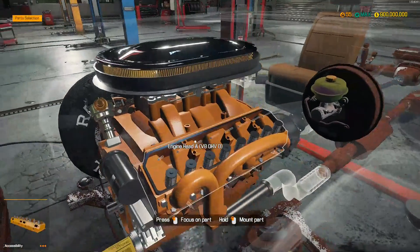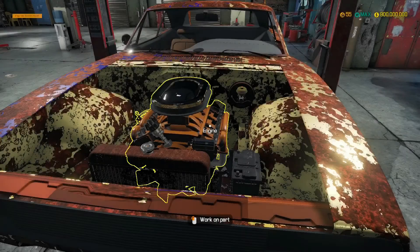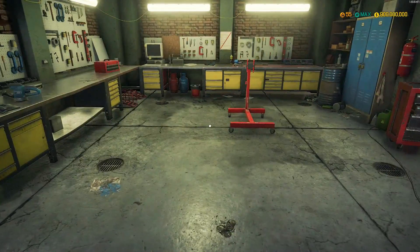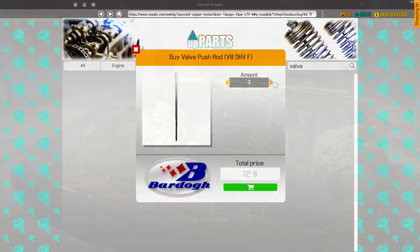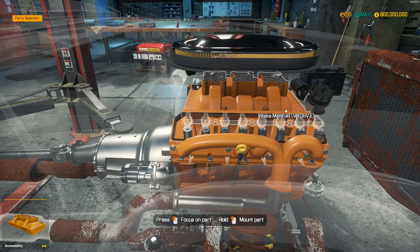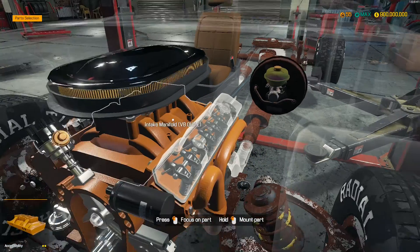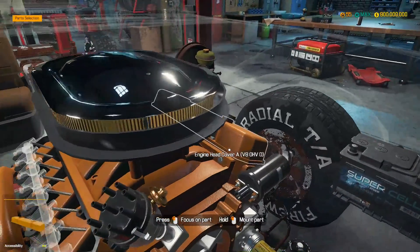This is gonna be a pretty boring process. And I ordered the wrong ones. It turns out there's two for every cylinder on this engine, so I'm gonna need eight more. Okay, with those on, I need rocker arms and spark plugs. Alright, that's this cylinder bank done. Now just to finish this one.